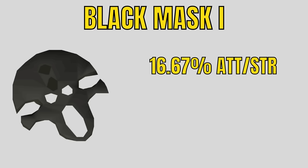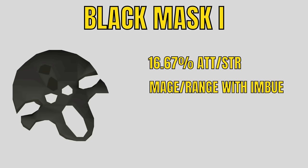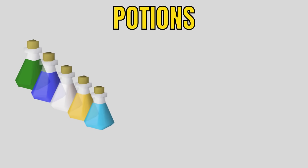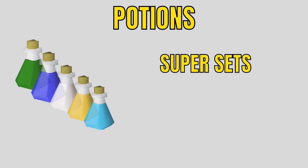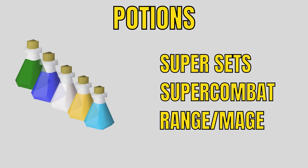The Black Mask provides almost a 17% increase in attack and strength. Mains can buy these on the Grand Exchange, but Irons will have to get them by killing cave horrors. You can get the same effect for magic and range by imbuing your Black Mask. For 400 points, you can unlock the Slayer Helm, which combines the Black Mask with all of the other Slayer headgear. Using potions is one of the most important things you can do. If you're short on cash, bring a super attack and super strength to save money, but the super combat potion will save inventory space overall. Range potions are great; magic potions are generally not worth it, but they are pretty cheap.